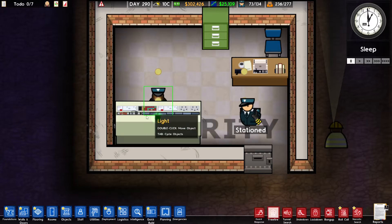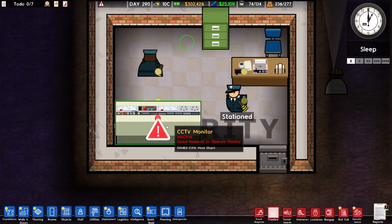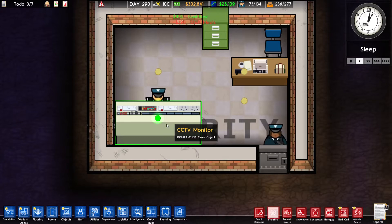When there is a guard sitting behind the CCTV monitor it becomes active. We can also see that the light is green, which means that it's active. If you take away the guard the light will become red and the CCTV monitor will become inactive. So there always has to be a guard sitting behind the CCTV monitor.